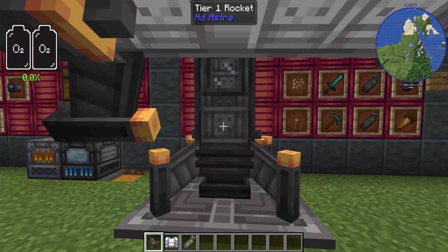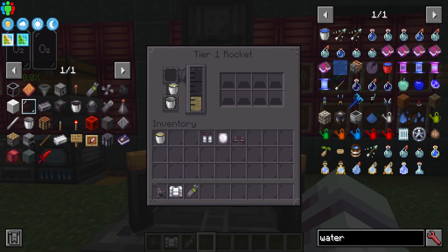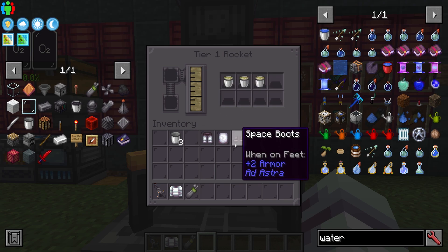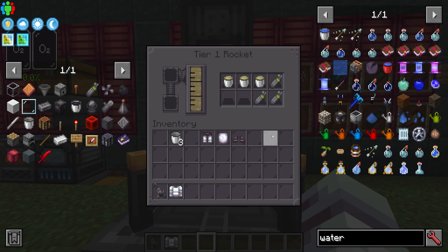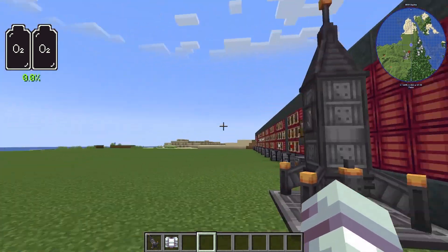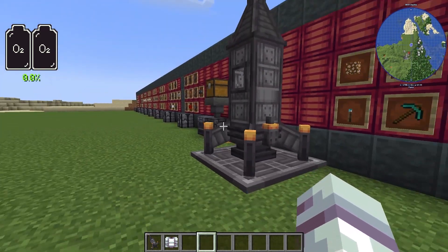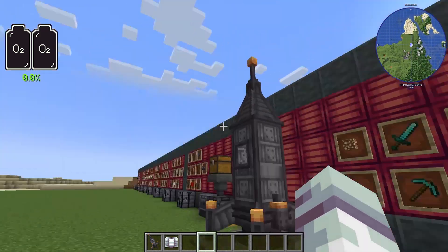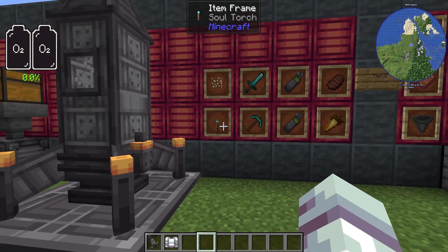Now we are ready for the moon. Shift right-click the rocket and put three fuel buckets in, and keep three more with you. I also recommend keeping a handful of oxygen tanks with you, and bring some tools and food as you would in any Minecraft adventure. Something to note: as there is no oxygen on the moon, ordinary torches will not work there. You will need soul torches instead, or bring glowstone as your source of light.